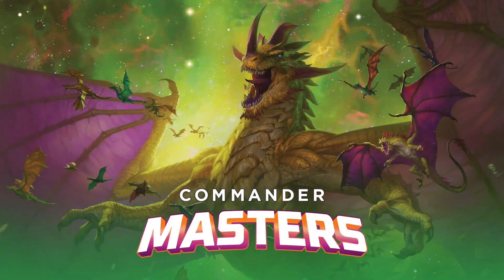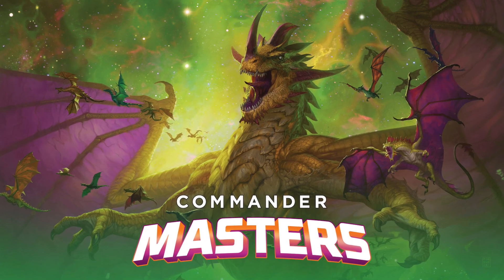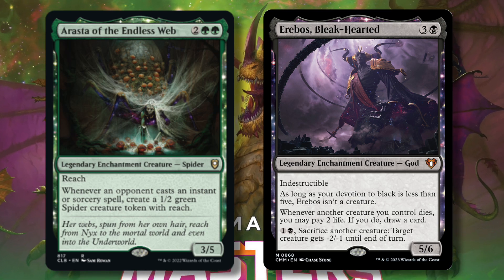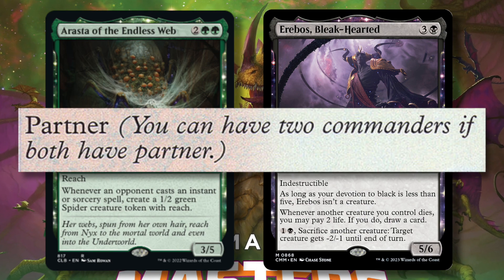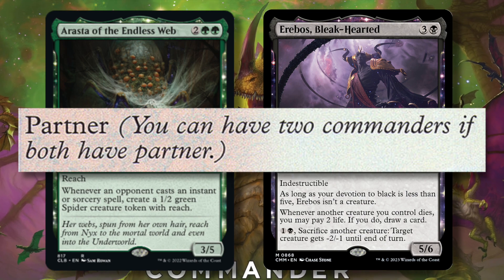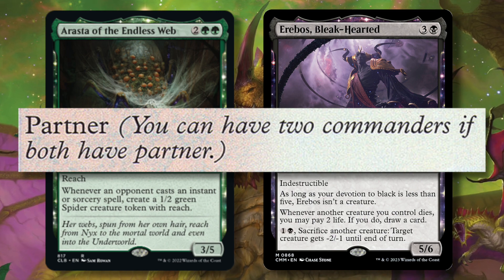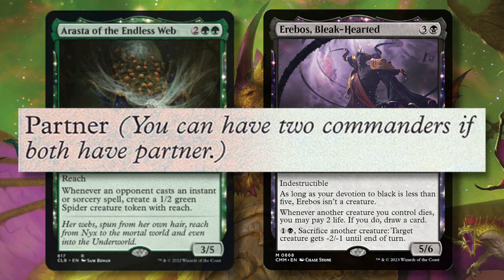Now that you understand the basics of Commander Limited, let's talk more about specifics in Commander Masters. Something that might be hard to remember is a soft errata for the format. For the purposes of the limited environment, all mono-colored legendaries are to be treated as though they have Partner — the keyword that lets you have two commanders. This is to help you end up in the color pair you like and try other synergies. However, these cards still don't actually have Partner outside of Commander Masters Limited.